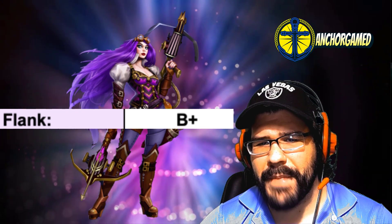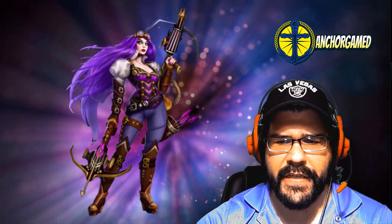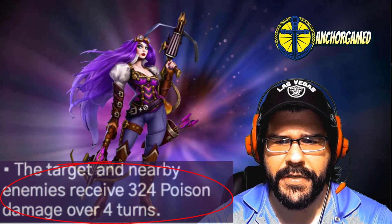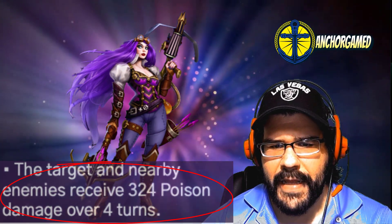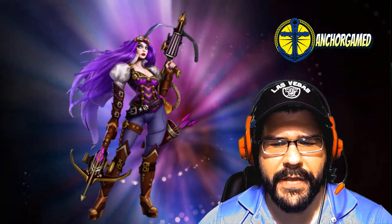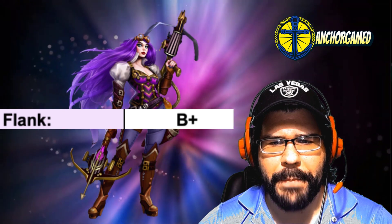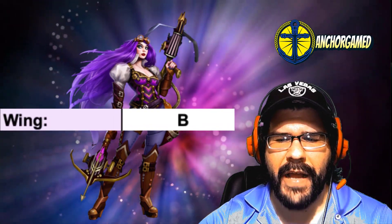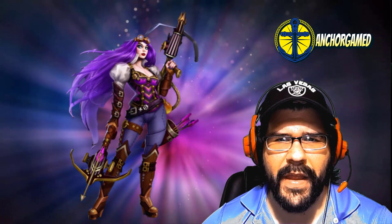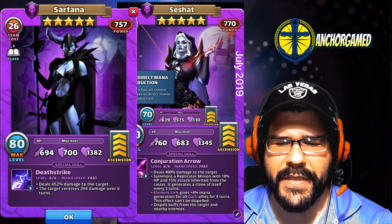She's going to get another B plus grade in the flank — possibly the best position for her. With her running at average speed, she's dealing damage to the target, dealing poison damage to the enemies right next to them, and then she's also dispelling. So I could see some usability in the flank position. She is going to get another B plus there. Then she's going to get a B in the wing — probably not the best place to put her. I prefer a lot better heroes in the wing; heroes like Sezshad or Sartana will be a lot better in that wing position.